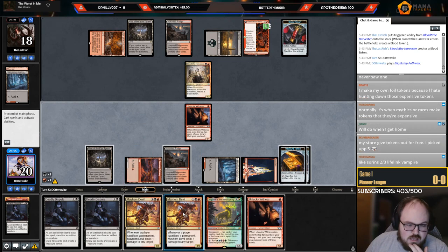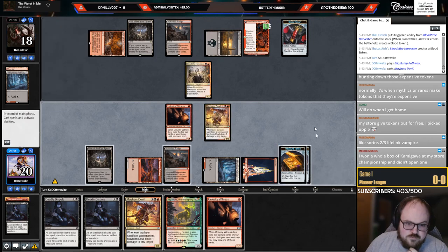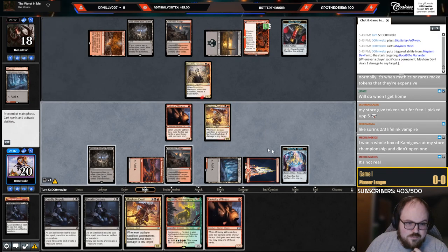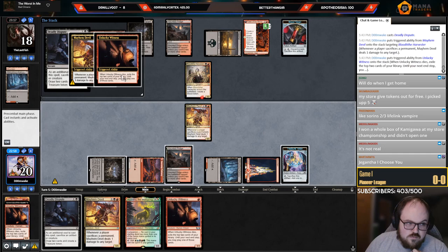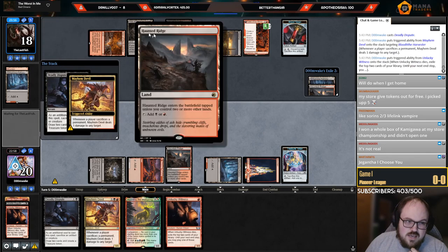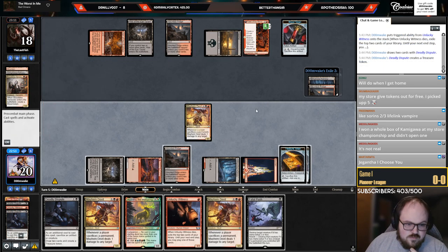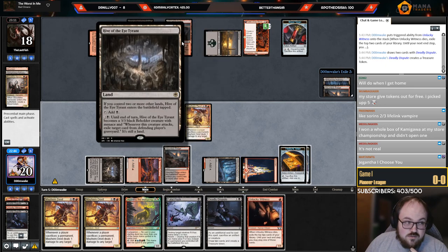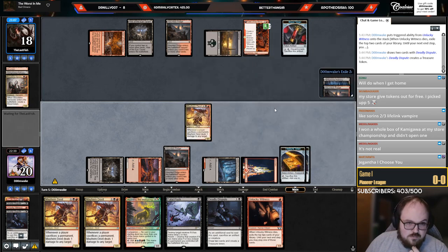Play land, play Mayhem Devil, sack Treasure to ping Harvester. I expect this to die this turn, but let's go Dispute, sack the Witness, ping the Harvester. Opponent can't really kill the Mayhem Devil — wait, Fatal Push. Got punished for playing that land first. Going to pass and let them cast Fatal Push end of turn, then sack the Devil and a Treasure to Deadly Dispute.